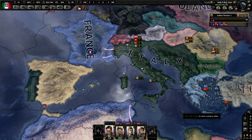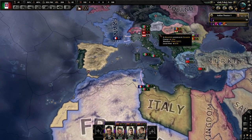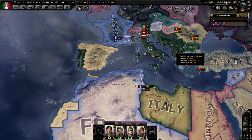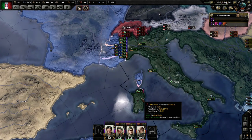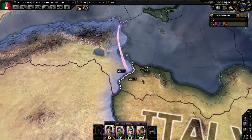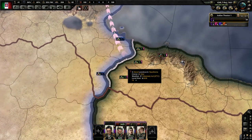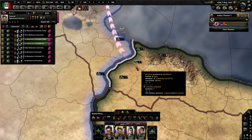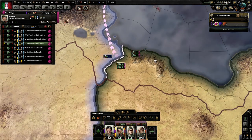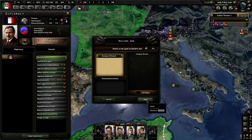We have taken over Ethiopia and taken over Yugoslavia and Albania, and now we're turning our attention to France. I'm all lined up and ready to go. So first we're going to start off with having France attack us. We're going to maybe try to get some encirclements down here in Africa.